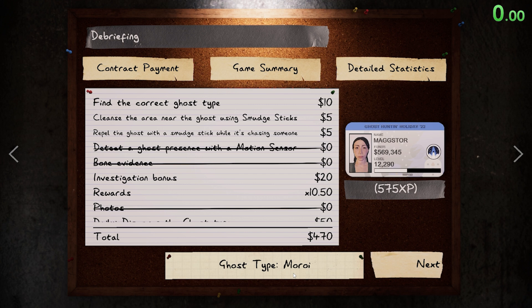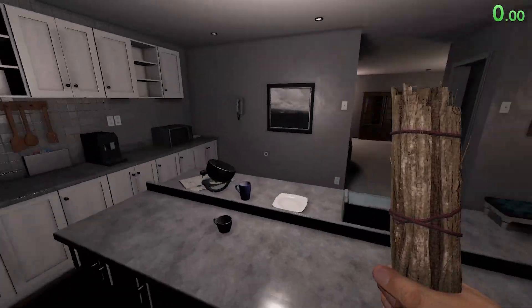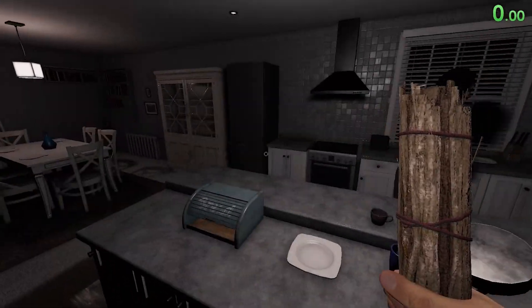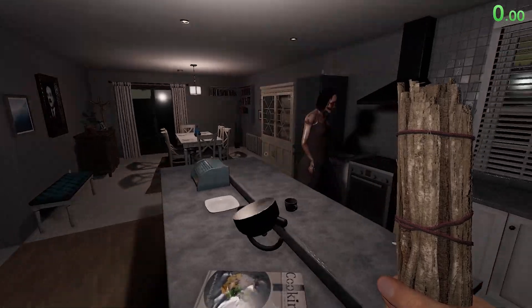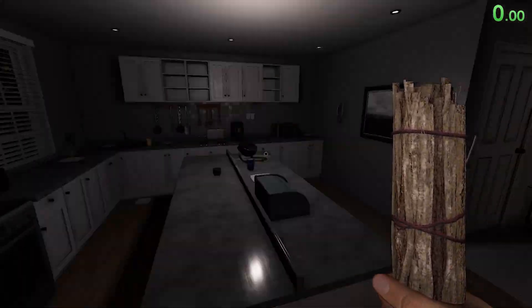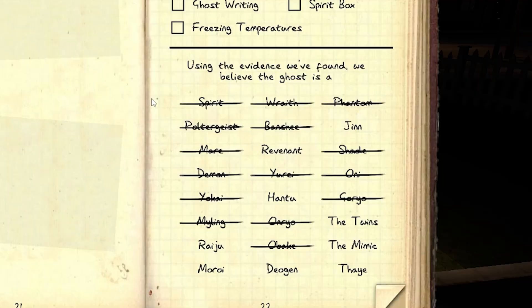The second reason we knew it was Moroi is because Moroi is one of the ghosts that can speed up with line of sight. So as I was looping it, if you noticed that it got faster — it got very, very speedy. Thais and Hontu, which were on the list, do not speed up with line of sight. So that's a way you can test to figure out which speedy ghost it is. If it speeds up with line of sight, you can immediately knock off Thais and Hontu. We knew it wasn't a Deogen or Revenant — a Revenant would have been very slow when it didn't see us; Deogen the opposite: very fast when it didn't see us, then slow down when it got close to us.